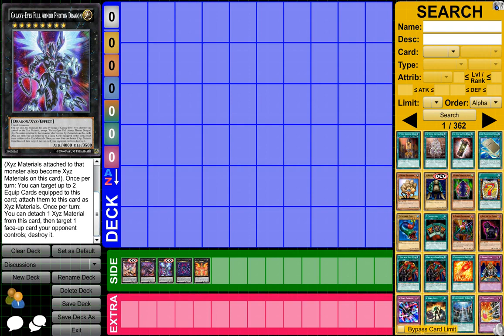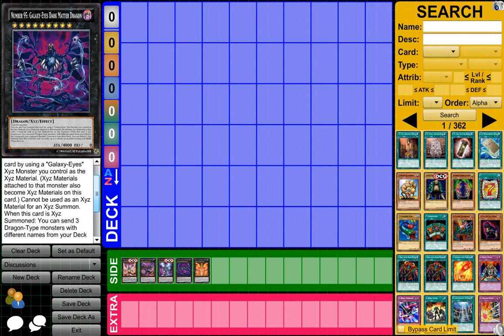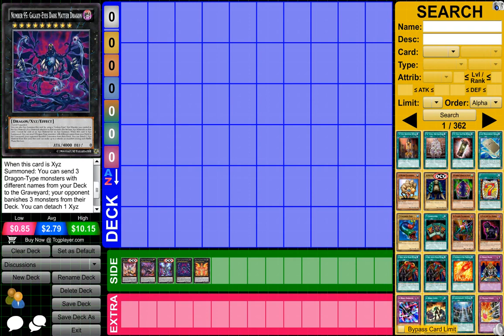You can special summon Number 95 using a Galaxy Eyes monster. When Number 95 is XYZ summoned, you can send three dragon-type monsters with three different names from your deck to the graveyard, and then your opponent banishes three monsters from their deck. You can attach one XYZ material to this card, and it can make two attacks during each battle phase this turn, which is amazing.